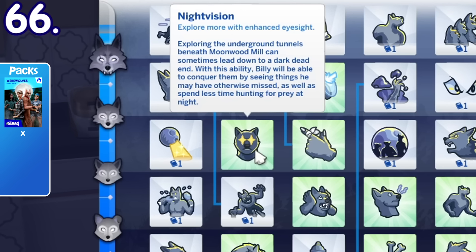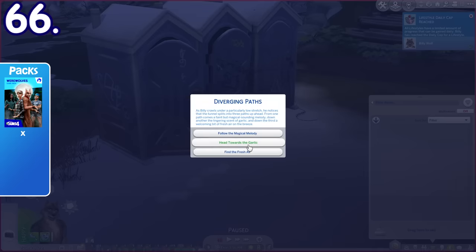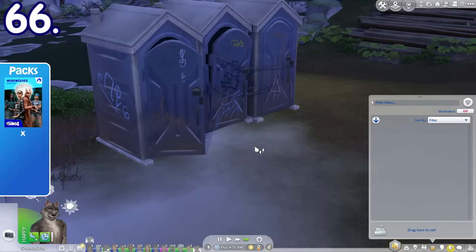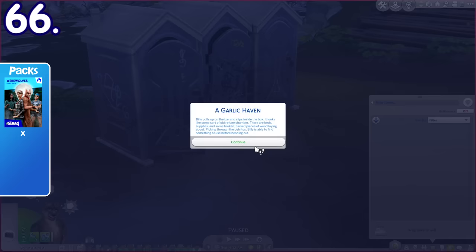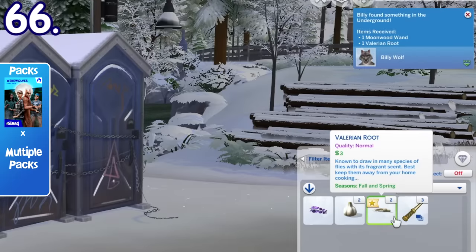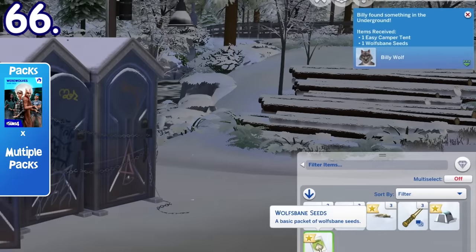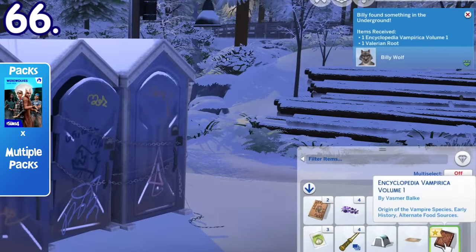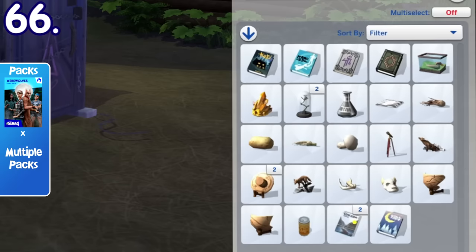Werewolves with the night vision ability can find various treasures from exploring the underground tunnel in Moonwood Mill. If they choose to head towards garlic and go inside the garlic room, they'll gain various treasures and objects from other packs, like vampire tomes, garlics, spell tomes, mandrake, valerian, magic broom, Moon Caster 1, cardboard dancefloor, yoga mat, dice, facial masks, tents, and many others.